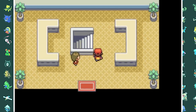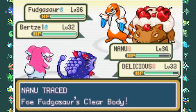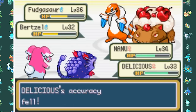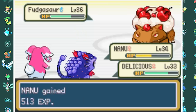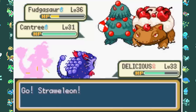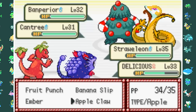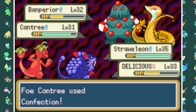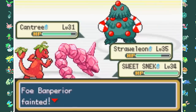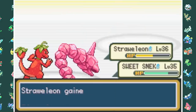Before the next city I have to fight Mark again — this game has a ton of rival fights. He now has the final evolution Fudgesaur and a Bird Soul. Spamming Pybeam and Milky Water eventually takes down Bird Soul, then Cantry comes out. I switch into Strawmeleon whose Apple Claw is super effective on the Venusaur, taking it out. His last Pokemon Banpirior falls to Fruit Punch and Hyper Fangs from Raticake. After the battle, my Strawmeleon evolves into Strawizard.